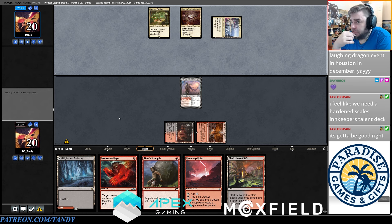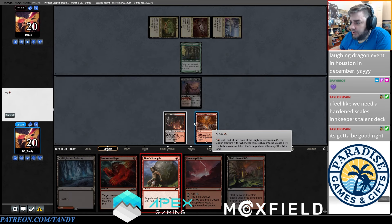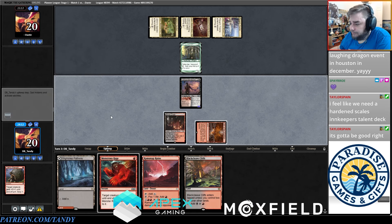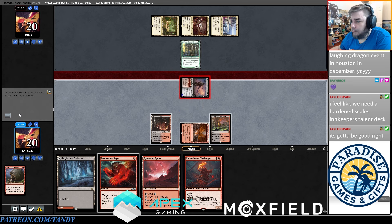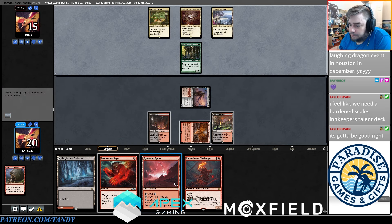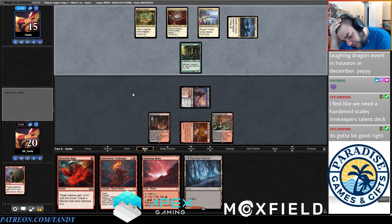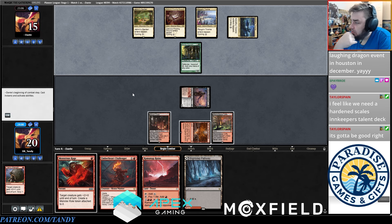I'll just play three different Triomes. I'm going to keep Titan Strength for damage since they can't kill it, and keep Emberheart Challenger on top. I don't think I'm going to play it — they would just easily block it. I'm going to save Monstrous Rage for after they kill this thing. Maybe we need something that can bounce Callous Sellsword back to hand — I was thinking about it with the mouse that returns.